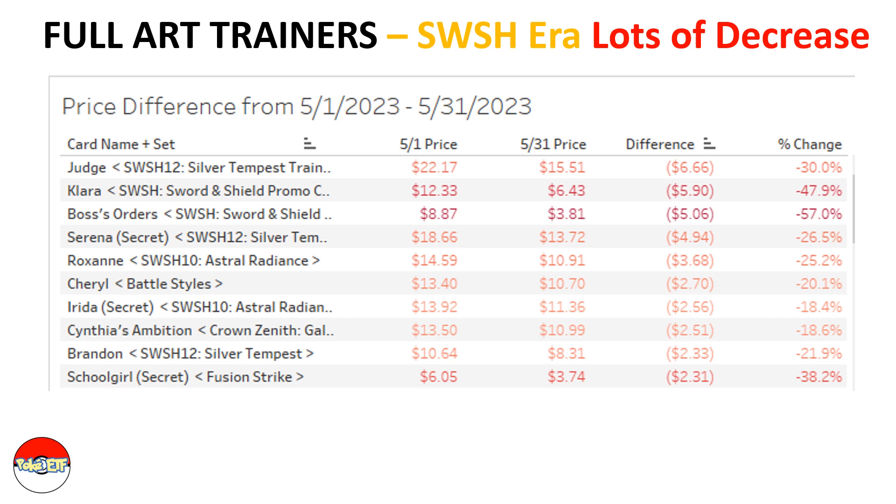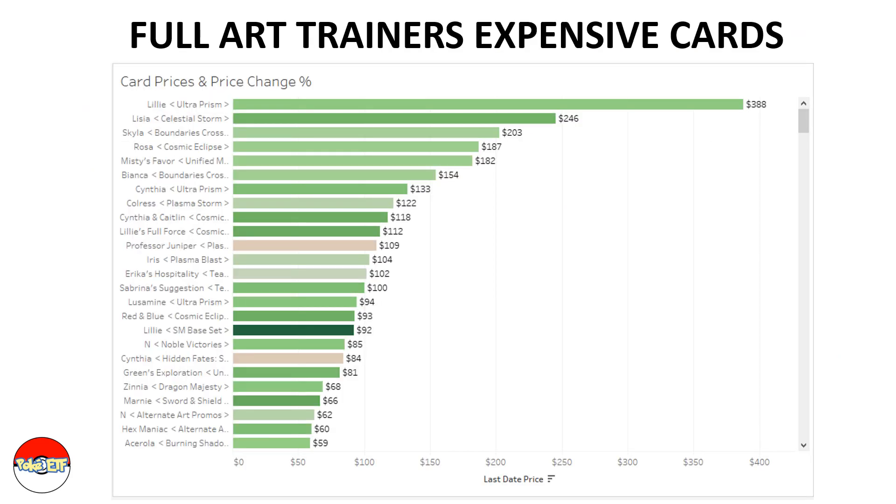Looking at the most expensive full art trainer cards — Lillie from Ultra Prism ended up at $388. I'm showing this to illustrate that the most expensive full art trainer cards are still experiencing increases, meaning the most expensive cards are getting even more expensive.